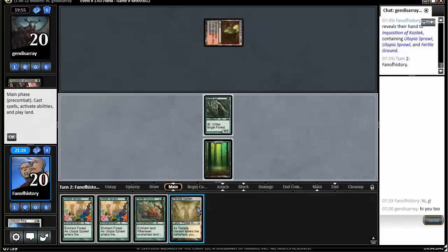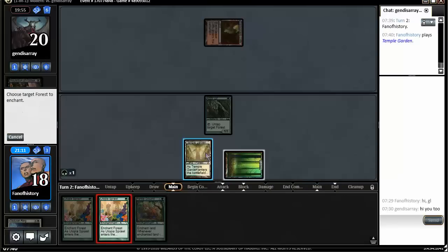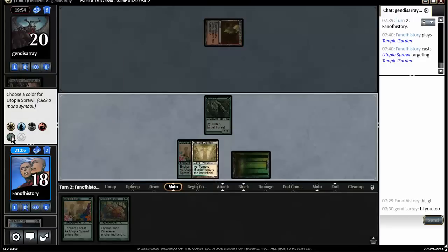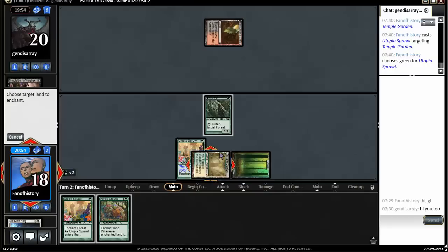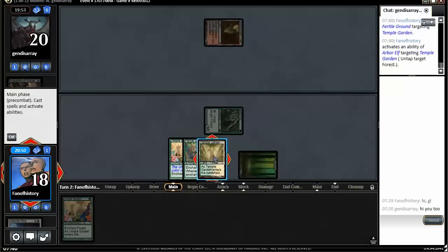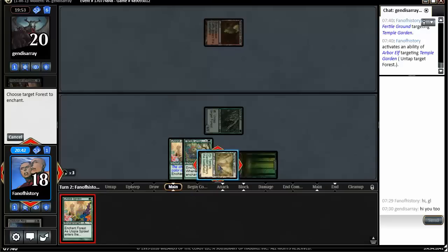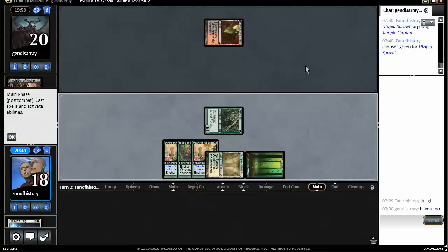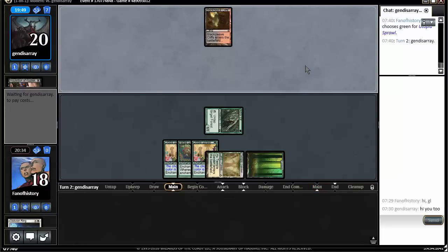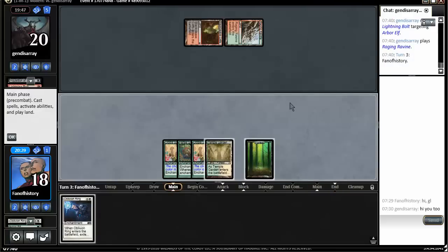Maybe I should have bottomed this land. I can play my entire hand here right? Sprawl — tap it for green, tap it for green. Play this thing, untap it, and now I put all enchantments on Temple Garden instead of the forest. That was probably a super big mistake. If he can destroy the land now this will be horrible, but I'm in top-decking mode after turn two with nothing. I do have five mana, but here's an Oblivion Ring that I cannot use.